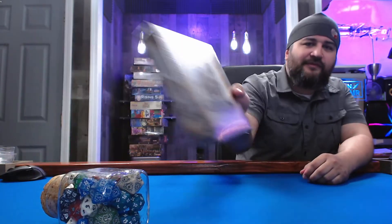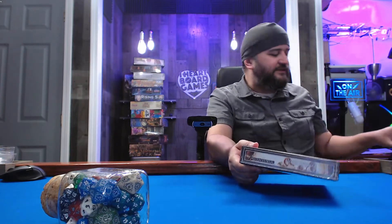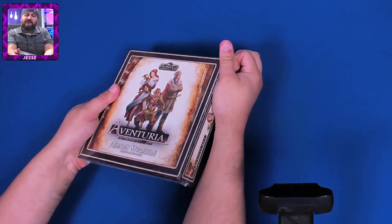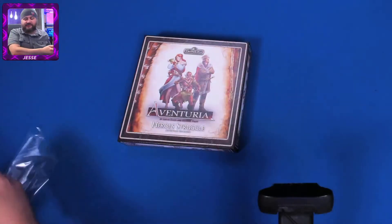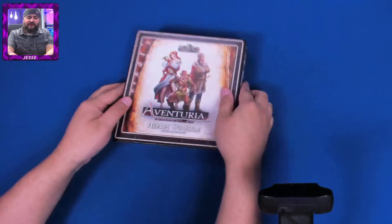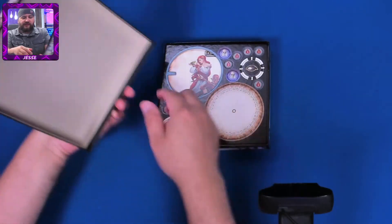Hey folks, welcome to another What's in the Box. My name is Jesse and today we are looking at Aventuria's little adventure expansion called Heroes Struggle. This is a bigger box than what has been unboxed here before, but not quite as big as the biggest boxes — somewhere in between for an adventure expansion. As I peel the plastic off, check out twitch.tv/hardboardgames where we play games like Aventuria and many others. We have digital days, we play with chat, and all sorts of stuff — come on over. Let's look at what's in here.